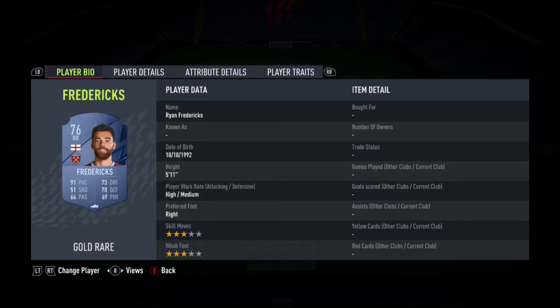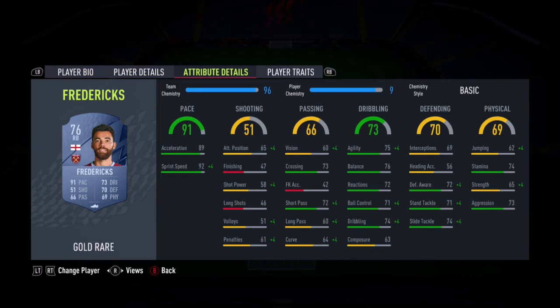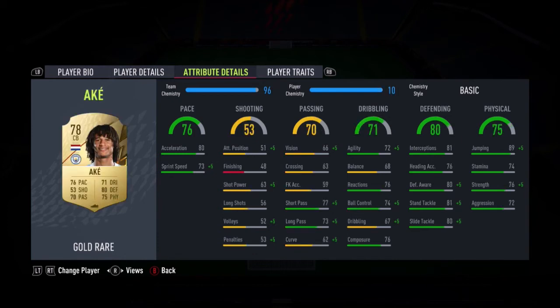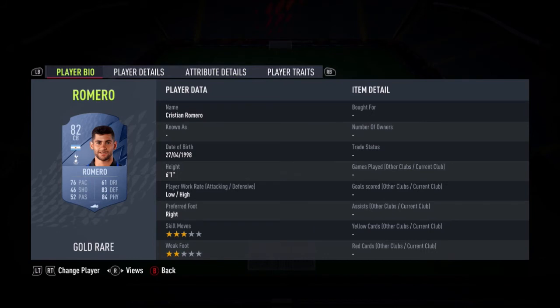Fredericks at right back — he's got pretty disappointing stats other than pace. But as we've seen, all you really need at fullback at this stage of the game is pace because people are going to have quick wingers, so you just want pace to catch up. His other stats are poor but pace is everything that matters. Next we've got Romero, who looks incredible — 72 agility is decent for a centre-back, 80 acceleration and 73 sprint speed is really good, defending and physical is very good, and 6'1" with low-high is literally perfect.